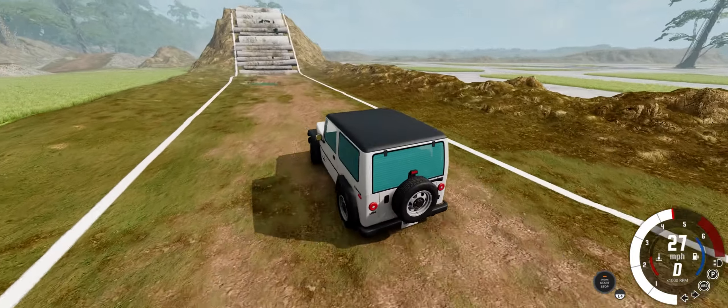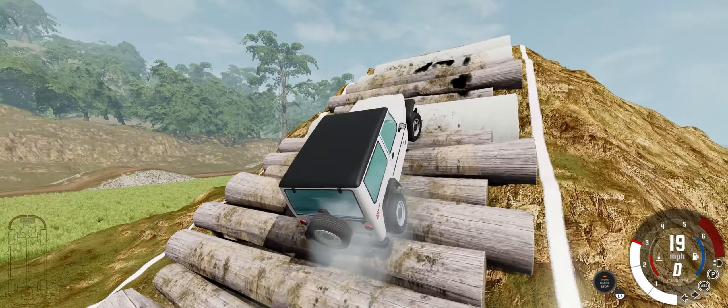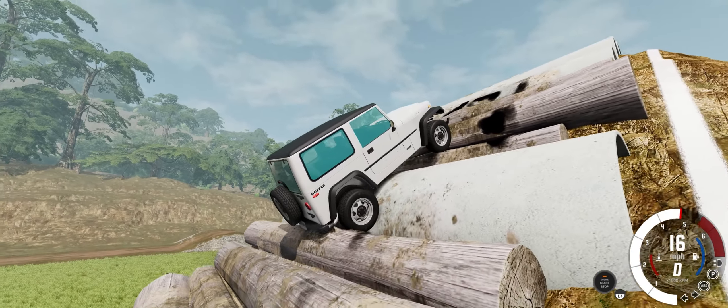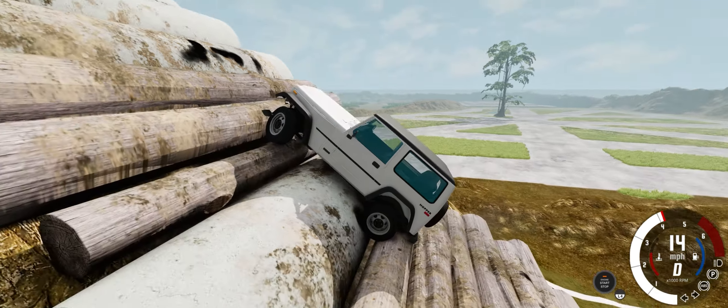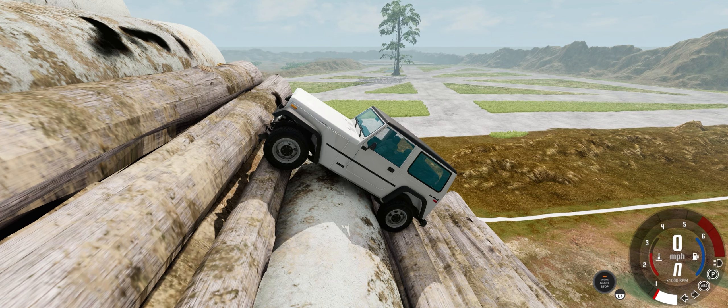We're going to be in low range. Avoid this puddle — smash into it. I figured low range is going to give us the best opportunity since some of these don't have a lot of power. This is where we're leaving it. Alright, the Jeep did not make it very far. On to the next one.